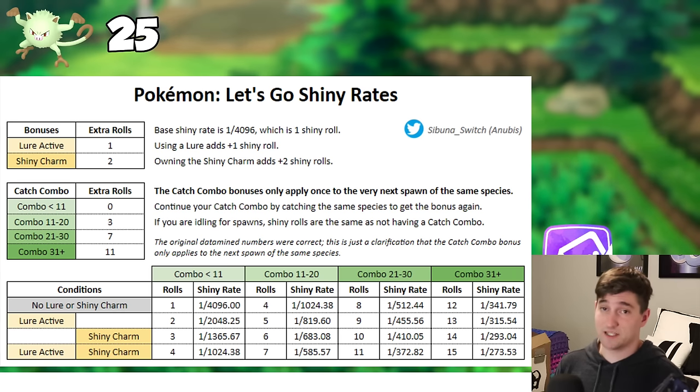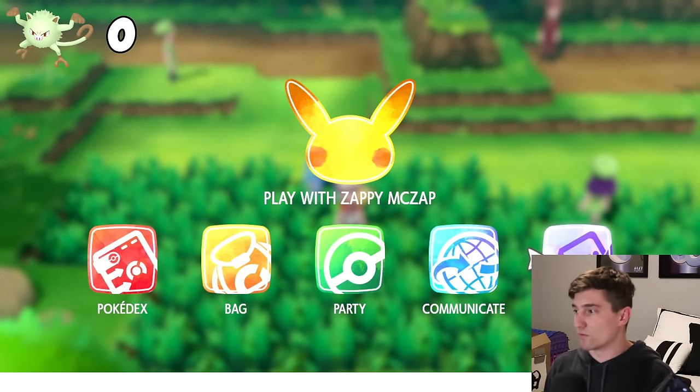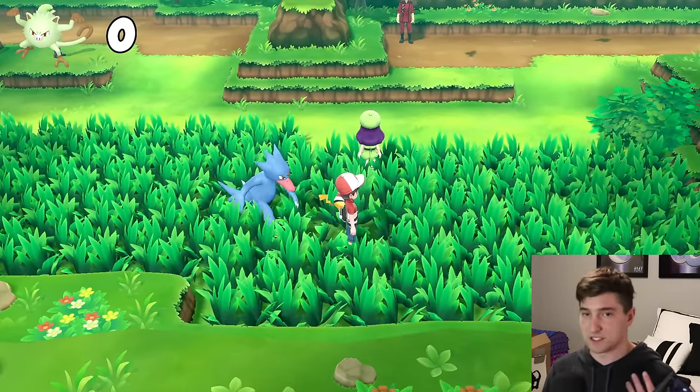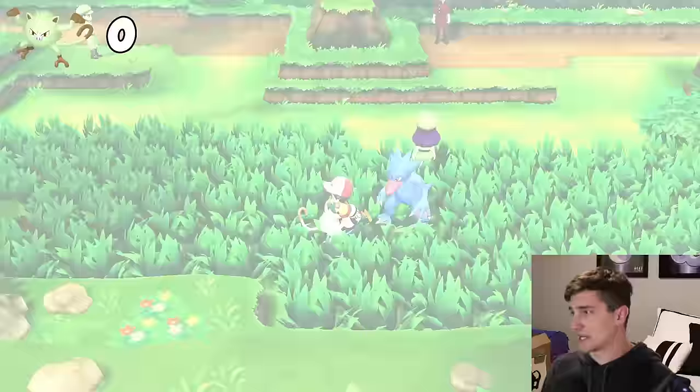The catch combo bonuses only apply once to the very next spawn of the same species. You have to continue your catch combo by catching the same species to get the bonus again. Which means you've got to keep catching the same Pokemon after the 31 catch combo to get the higher shiny odds. So let's pretend we get a 31 catch combo — in this case I'm going to be going for Mankey, and we have a Mankey on screen now.